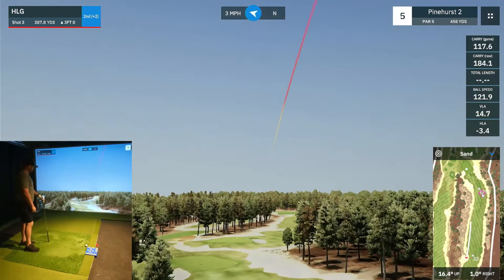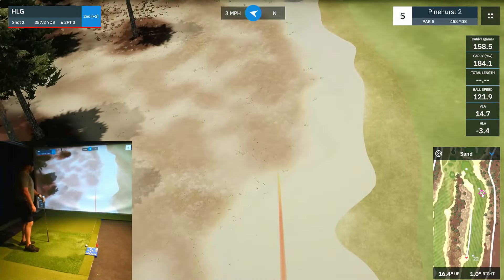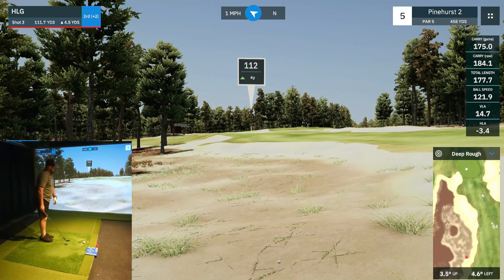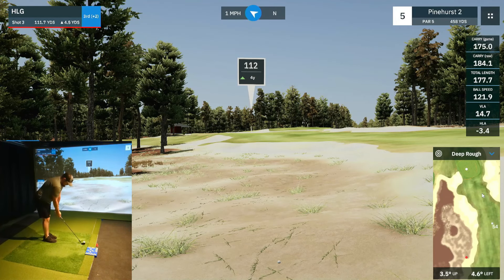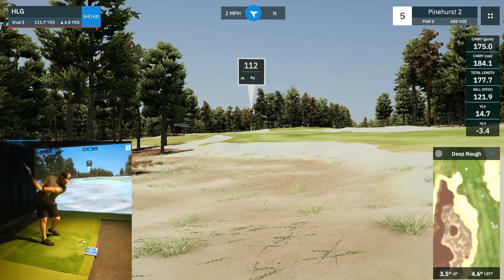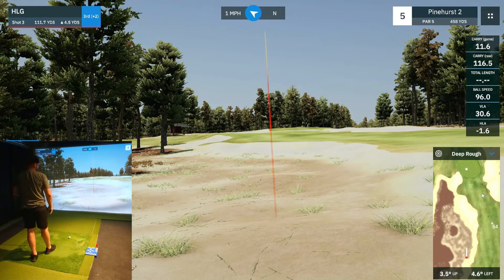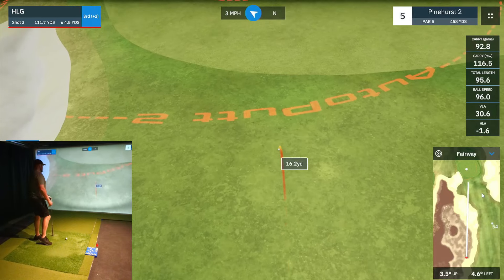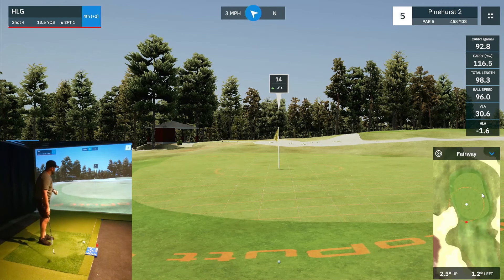A little out on the toe — we're not going to be back in the fairway. The slope is three and a half degrees up and 4.6 degrees left, so it's going to come out a little high and a little left. I'm going to try to get this 50 degree, even though we're coming out of the deep rough. Still struggling here. Let's just try to get up and down and get out of here with a par on this par five.